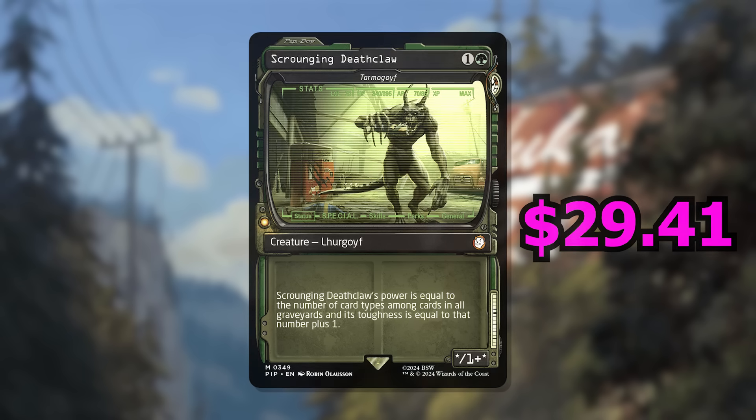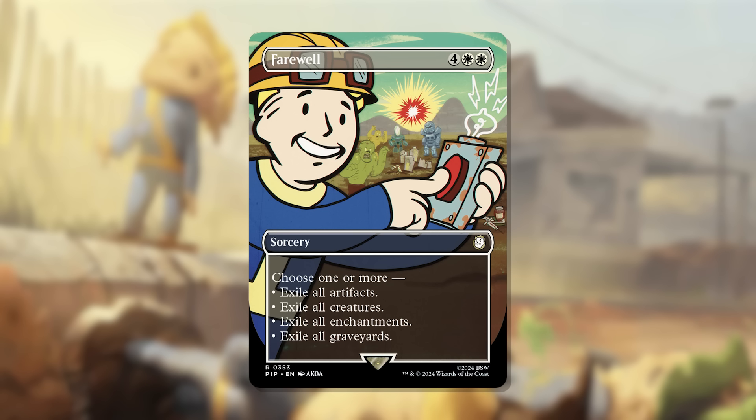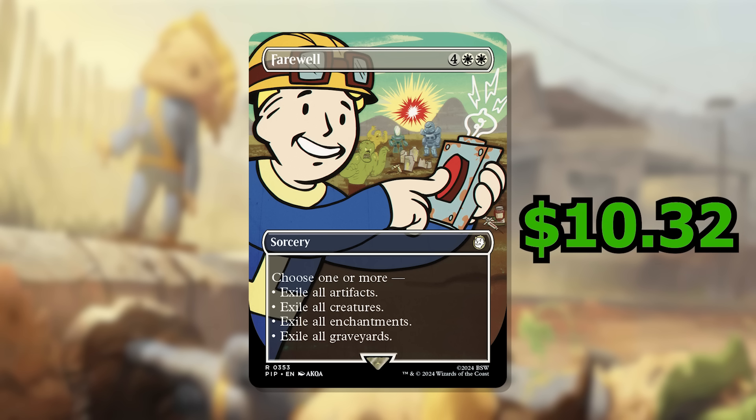Number 6 is Farewell. This is a 6-cost white sorcery where you choose one or more: Exile All Artifacts, Exile All Creatures, Exile All Enchantments, or Exile All Graveyards. It's a very versatile board wipe that's good in Commander where 6 mana is easier to reach, and it sees play in Pioneer and Standard too. It's been reprinted a couple times even while still in Standard. This is our first Vault Boy card on the list, going for $10.32 in non-foil, $11.66 in foil, and $45.32 in Surge Foil.